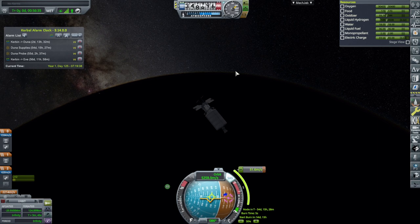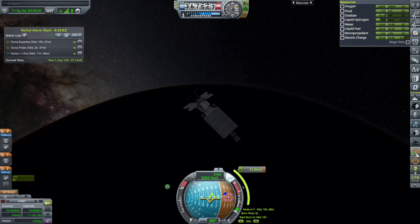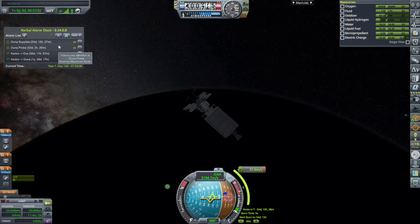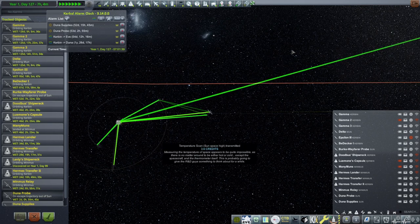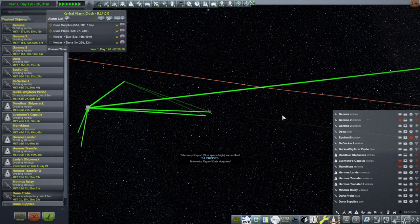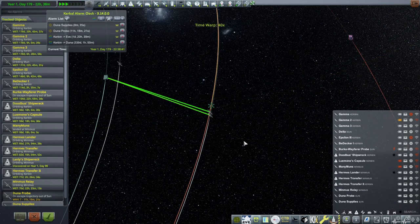I don't think I want to send anything else to Duna this window — it's very expensive and we want to check on the comms first. Let's skip the rest of this Duna window and follow along to find out the next window. Off to the tracking station to time warp. Radiation scan — transmitted. Telemetry report — transmitted. Looking good. Reaction wheel failed on Gamma — it's gone for good, but Gamma is an old satellite. We've made it to the mid-course adjustment and the comms look green.